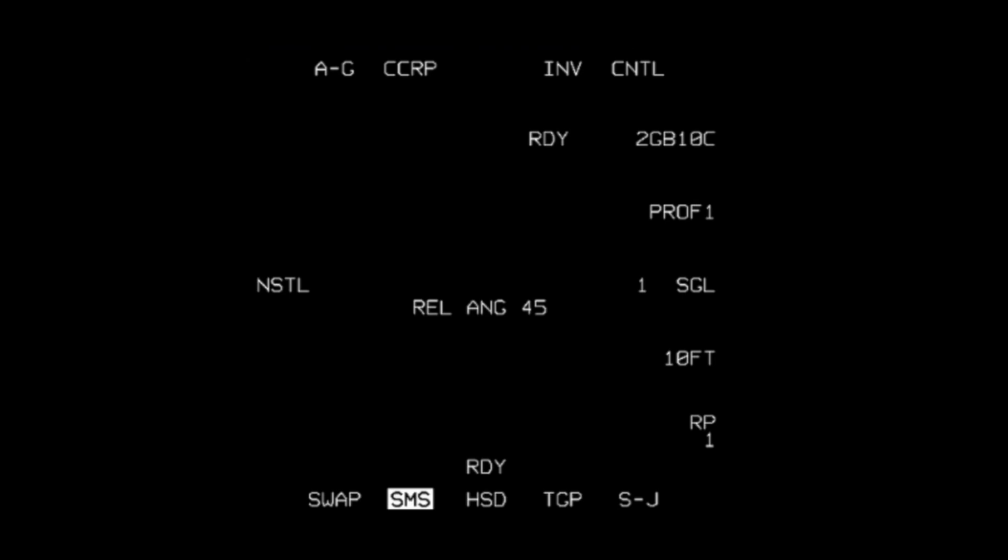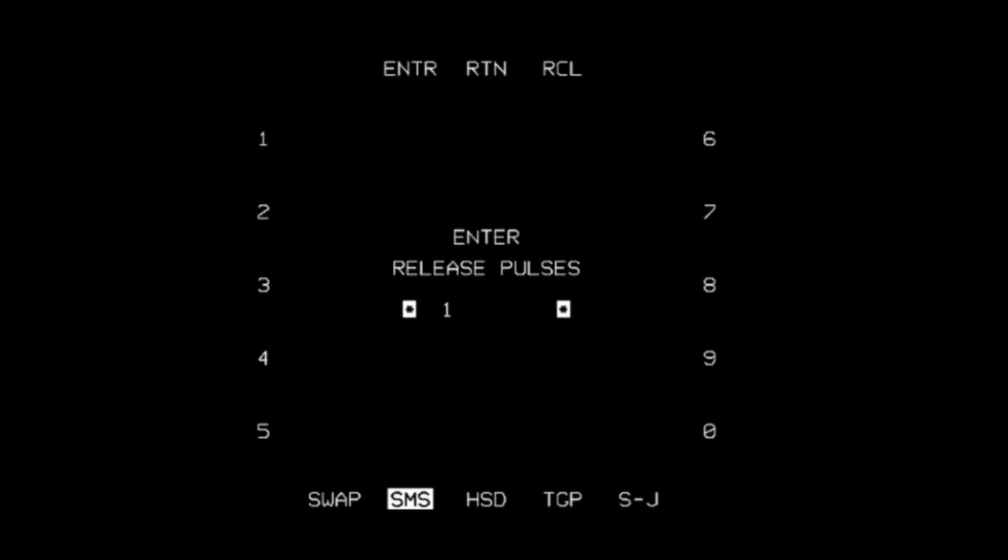Make sure your laser guided bombs are selected — I've got GBU-10s. If they're not selected, you can click this to cycle through your weapons. Let's set up our ripple settings: I want to drop in singles but we're going to do a ripple of two with spacing of 150 feet. With laser guided bombs guiding in on a single point — that laser beam — if you drop them too close together in timing, they will converge and may actually hit each other and detonate in the air before reaching the target. I have no idea if this is modeled in DCS, it probably isn't, but just to ensure we take out our target I put a spacing of 150 feet.